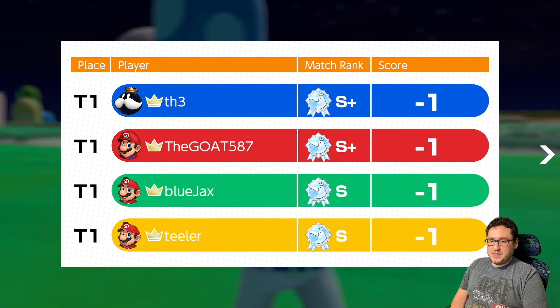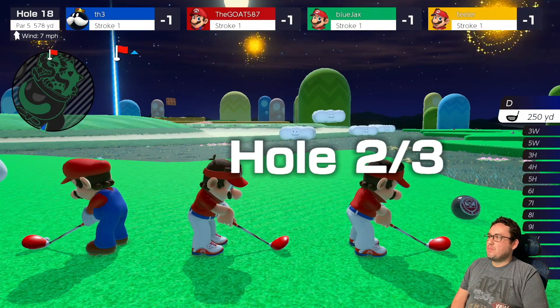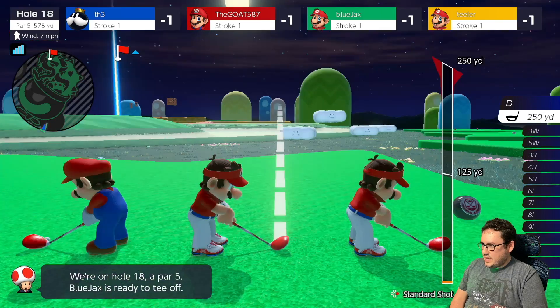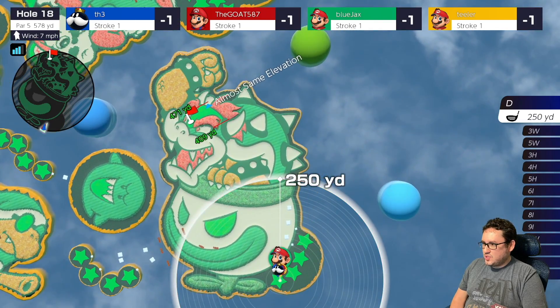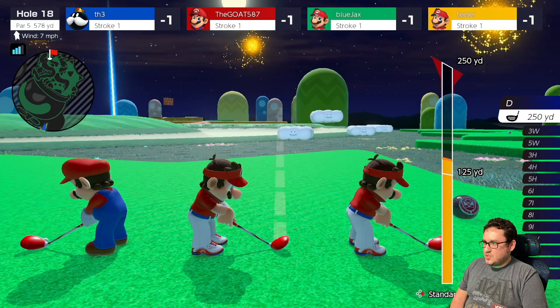Currently everybody's tied for first place — everybody's one under. Alright, so this second hole of the match, we got a par 5, 578 yards. I really want to go this way, but that might be a little bit too risky, so we're just going to aim this way and try to get as much distance as we can.